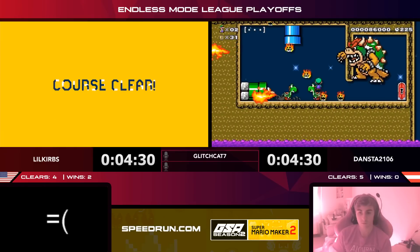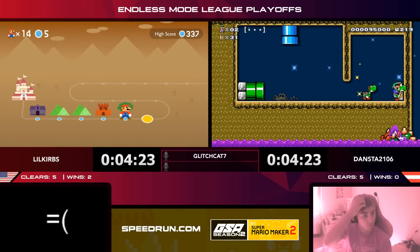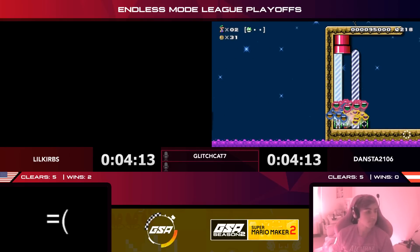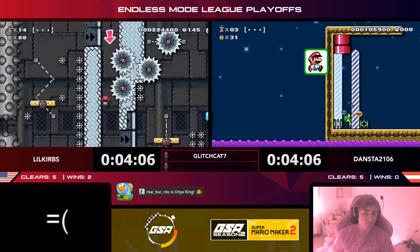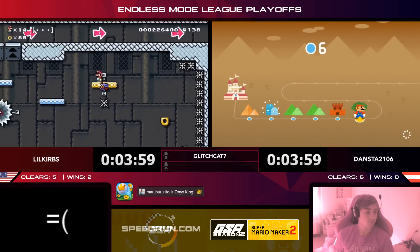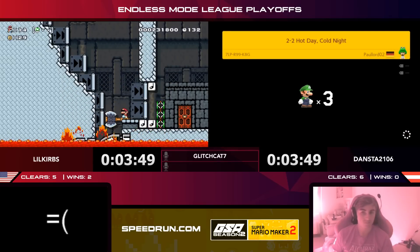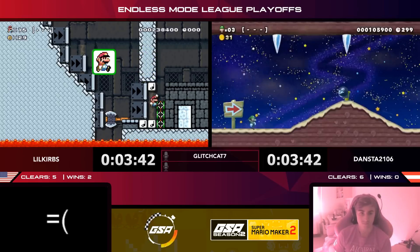Curbs goes through a speedrun-esque level — dodging platforms and grinders inside a castle, a Thwomp chase — and gets the win. Six to six now with three minutes 45 left. Anybody's game right now. Dansta skips what looks like an Assassin's Creed style level, then skips another with a two-minute world record. With only three lives, it may be impacting Dansta's decisions. Curbs isn't really hooking up with a level he likes either — it could still be anybody's game.